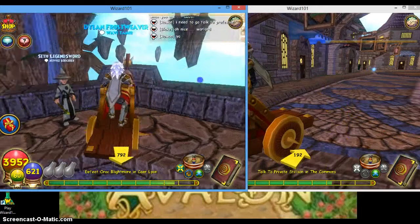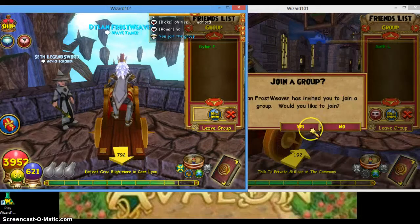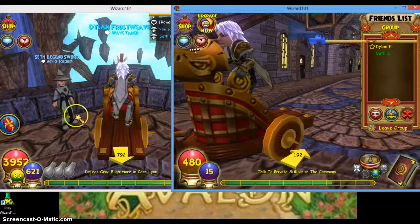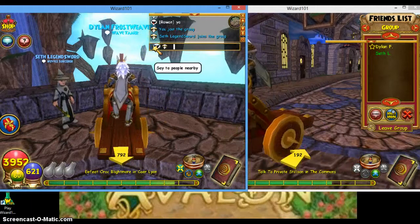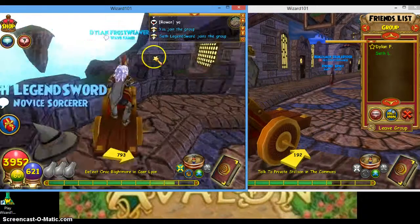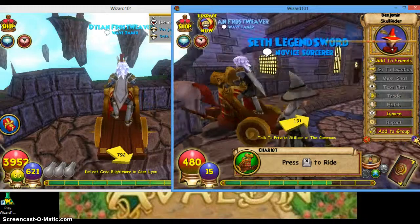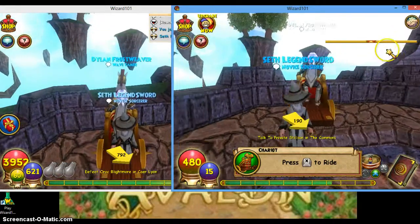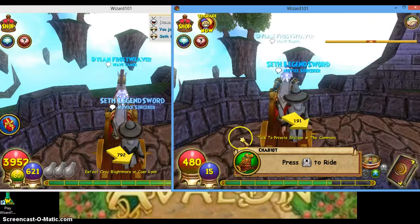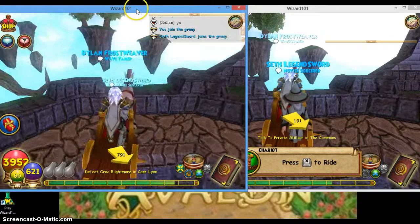Once you have your two-person mount on, I'll add Seth to my group — my noob. Second, you want to add someone to the group. Third, get your friend ready to get on. Put this up, get your friend behind it where it says 'press to ride,' then go back.